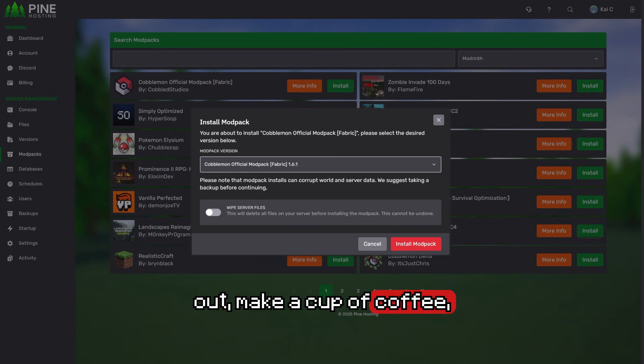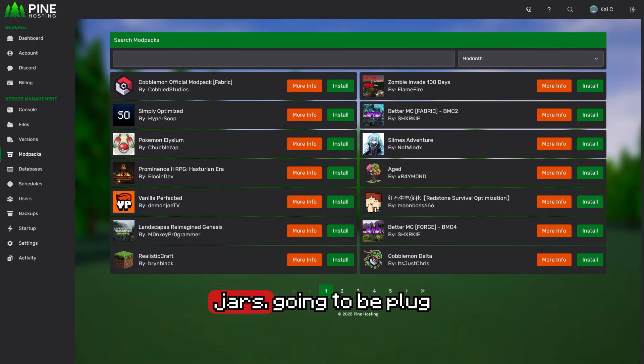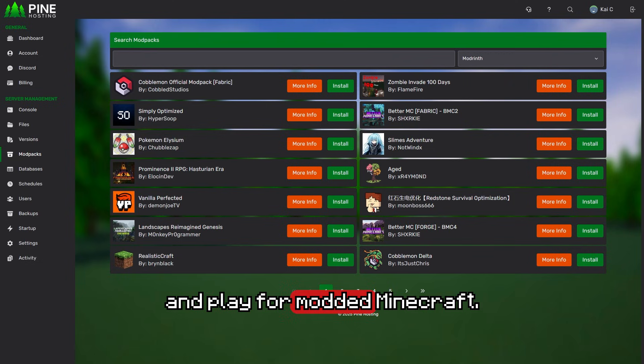You can go out, make a cup of coffee, get something to eat, come back and your server is going to be ready to go. You don't have to dig through config files, you don't have to upload jars. It's plug and play for modded Minecraft.